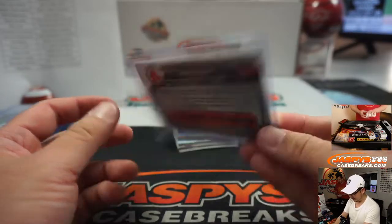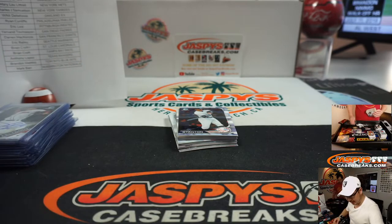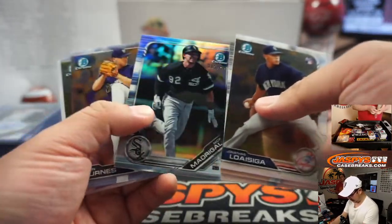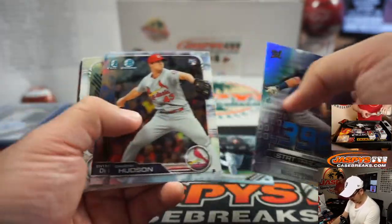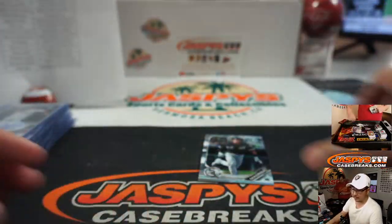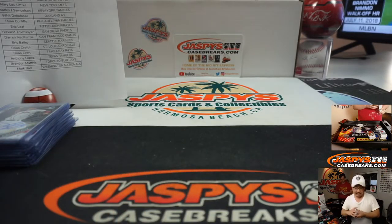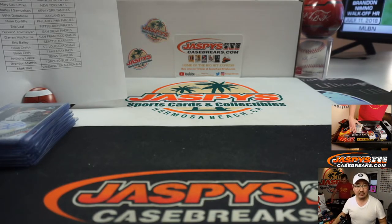If you pay with PayPal goods and services, you're protected by that. You've got to do that protection. Karen Steele with the Durbin Feltman — she has the red sauce. There's Nick Madrigal. Trades could be tricky too. A lot of people run buy, sell, and trade groups on Facebook — in fact, we do. Do I have a link for that?